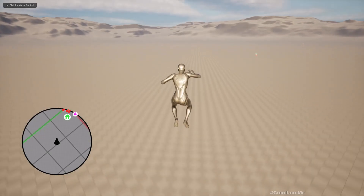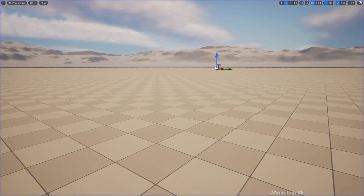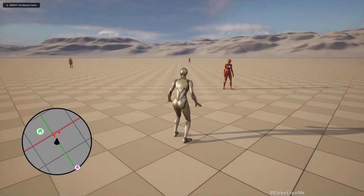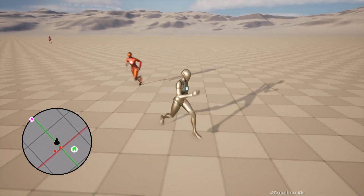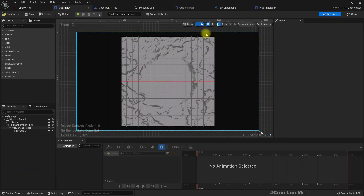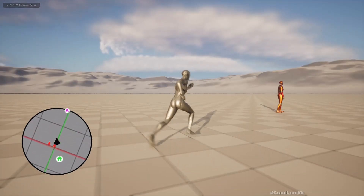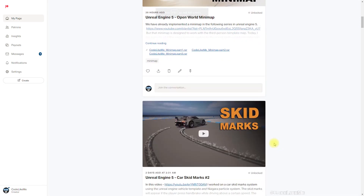Let's check — it works correctly now. I can already see the NPC characters. Let me go closer. Now all of them are facing forward as shown. Let's wait until they move — yes, they are updated in real-time. This is actually a test image I put in for testing, so I can remove it. Everything is working as it should.